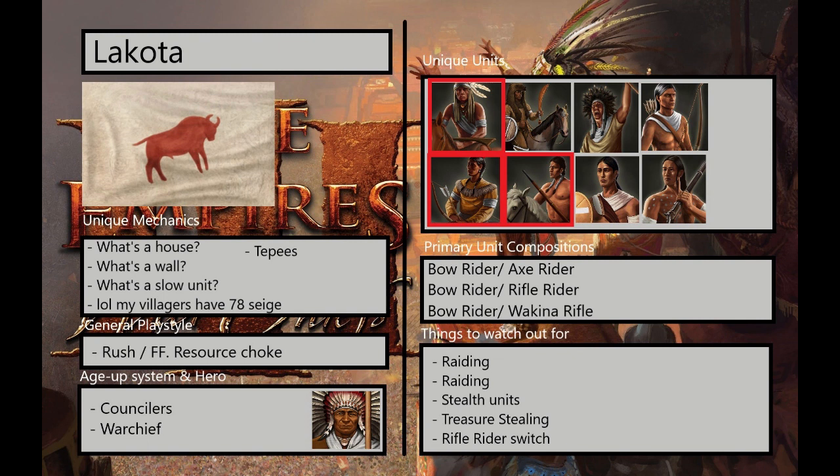The primary unit composition you're going to find in 90% of games from Lakota will have Bowriders at some point — be it Bowrider and Axe Rider in Age 2, Bowrider Rifle Rider, or Bowrider Wakina Rifle. It really just is up to the Lakota player what he wants to do at any given time. You might not encounter Bowriders at all, but you probably will, because Bowriders are the absolute core of the Lakota military.